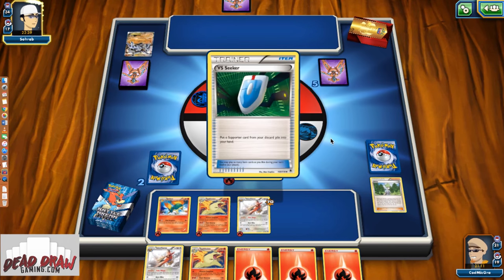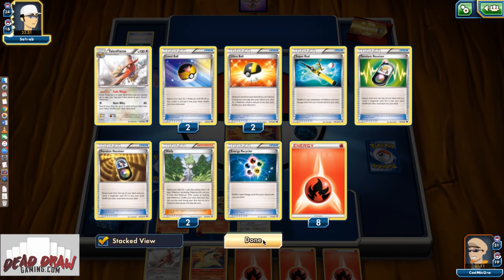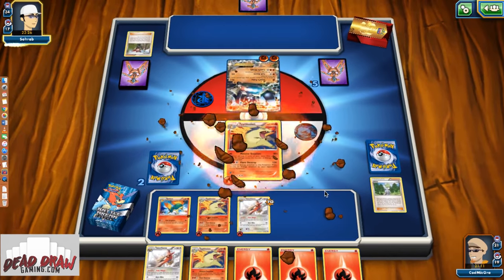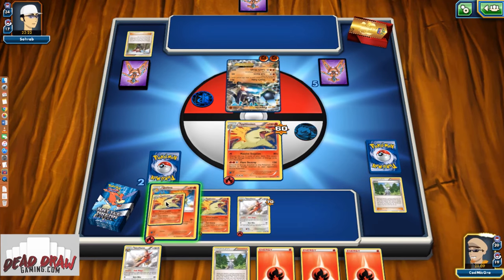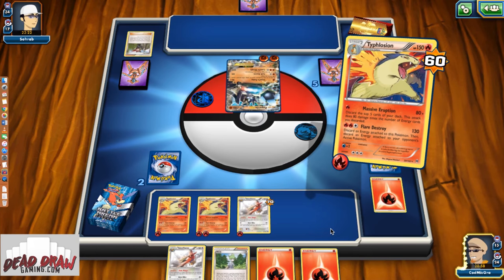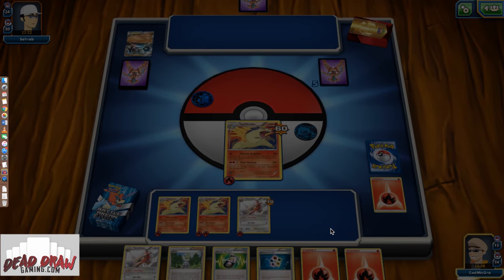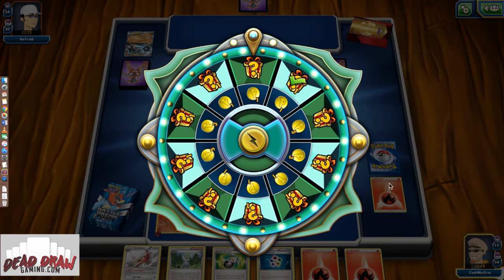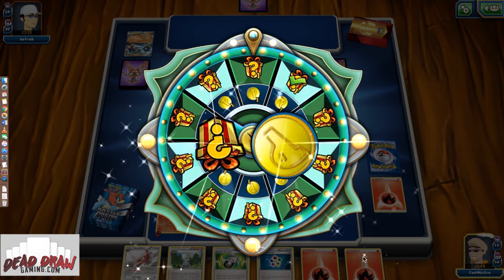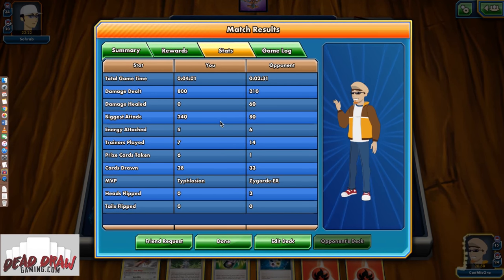He looks like he might Sky Return here. Maybe an N? Ninja Boy — Zygarde? I'm going to guess. There's eight cards. We are doing fine because we're about to knock out Zygarde. Do we do it? We do it! Alright. Zygarde, Machamp, Ariados — that's it. That's how the whole deck plays: you just discard a bunch of cards and do damage. We attacked with Typhlosion three times and didn't miss any Massive Eruption knockouts.